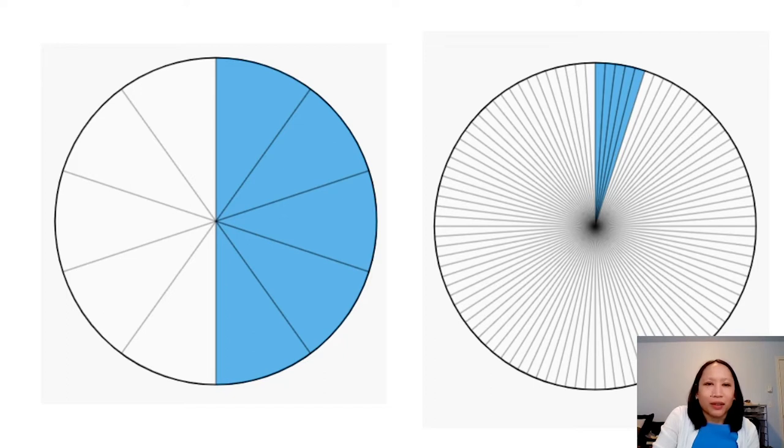Here's another way to look at it. If you have a circle divided into ten pieces, the shaded area would be known as five tenths — also known as a half, right? That's half the circle. But if we were to divide the same circle into a hundred pieces, this would be known as five hundredths. The difference between five tenths and five hundredths is quite significant — five hundredths is much smaller.